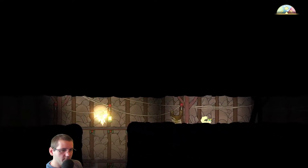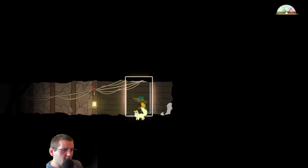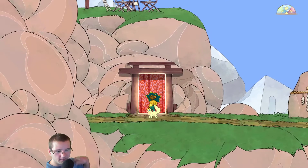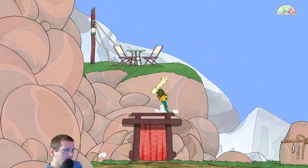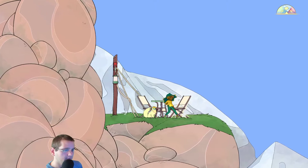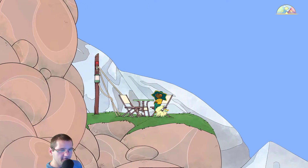So we can give her those two things. There doesn't seem to be anything to the right. This is a well — oh wait, it's a door. We're on the other side, and we can definitely get up there. That's good.